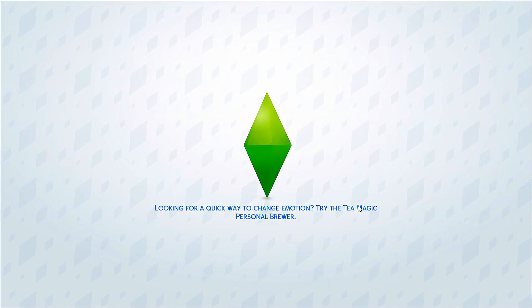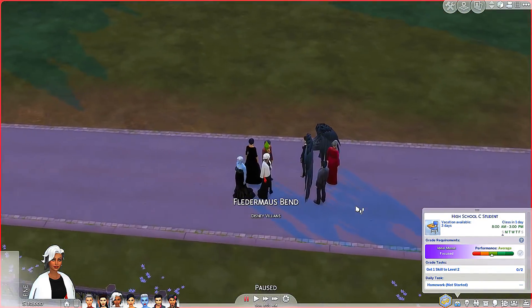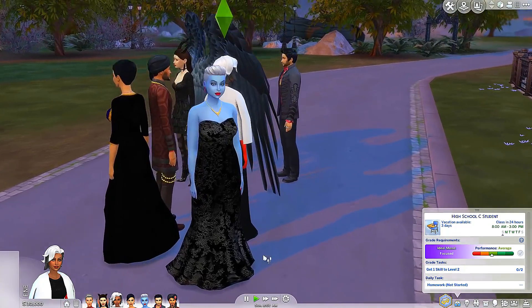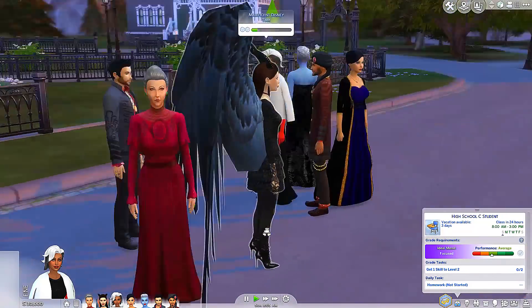The first thing that we want to do is try to get to know our neighbors, because our neighbors are all vampires, and we could try and ask them to turn us into vampires as well. That would be pretty cool. Let's go ahead and check on everybody. Look how cute everyone is - not for long because they're going to be super evil.